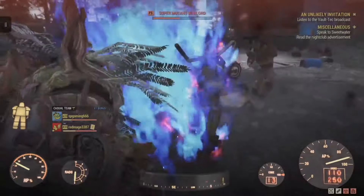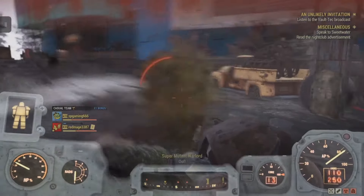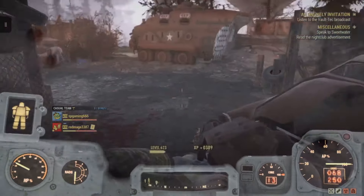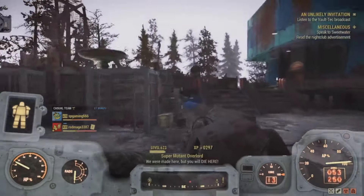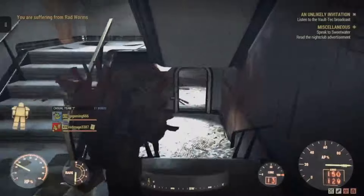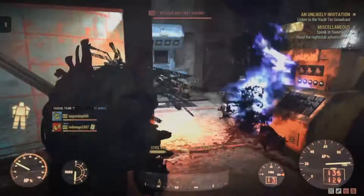Its high cost adds a bit of a status symbol to your loadout — if you see someone running around punching super mutants in this thing, they have big energy. The original method of acquisition was through the Vault Raid, but you can now just purchase it with gold. With Vault Raids returning in the new update, that should introduce new rewards, but for now, gold is the way to go. That's why it's at number 3.